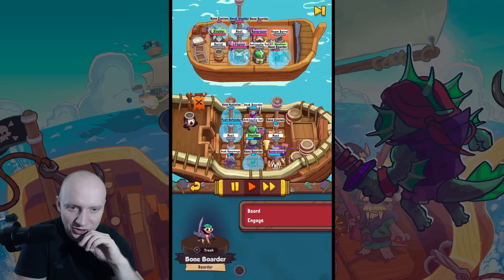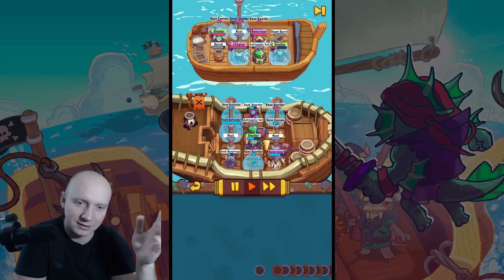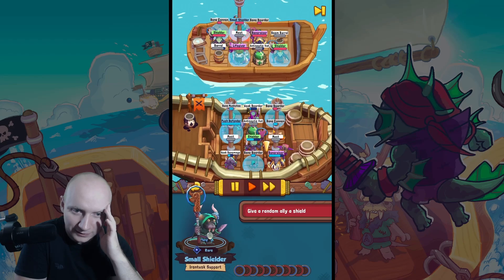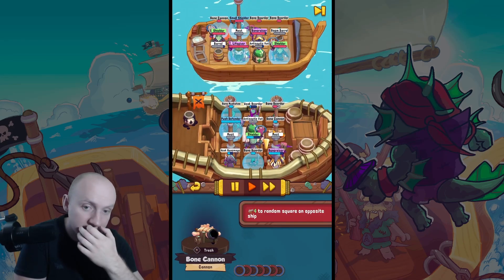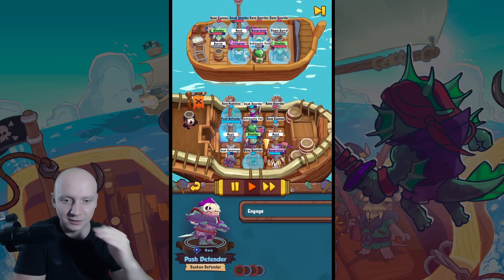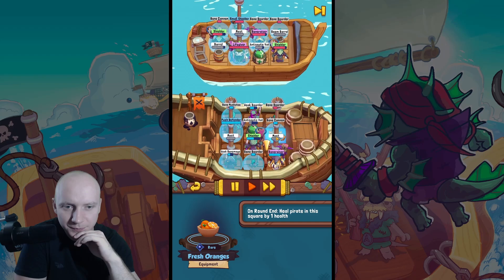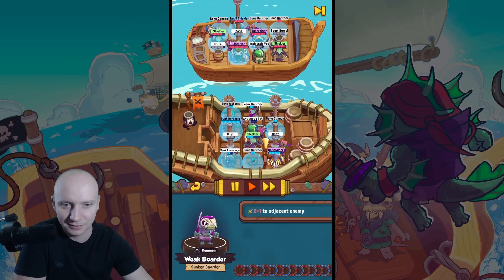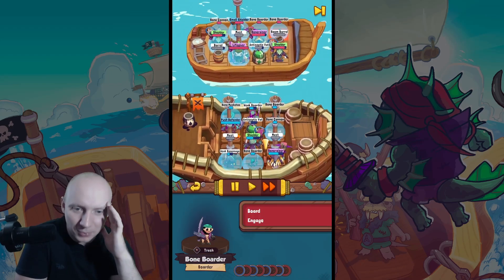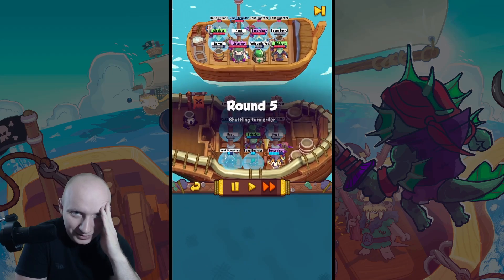Cannons seem to be stupid strong against them but he has bone razor too, so it's like a mirror match - completely RNG. Bone cannon cannot attack because his border is next to him, I need borders. I could place bone razor in the square which heals. I didn't think of that - am I getting stupid with age? Why is my weak border not attacking? I'm spawning only borders - three borders and one cannon only. I have no damage and he has no damage too.